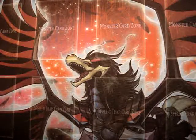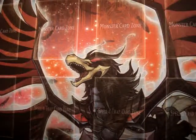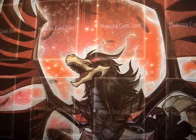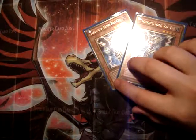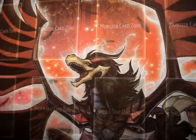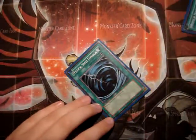Then you have to run a Necro Gardna and Gorz to make Synchros. I run Plaguespreader Zombie — I do not run Gale because Gale isn't as good as Plaguespreader. To negate special summons you have to run two Thunder King Rai-Oh, it's like anti-meta. And Card Trooper — I only run one because two is overkill, but you have to run it. I run three Solar Recharge to recycle your Lightsworns.